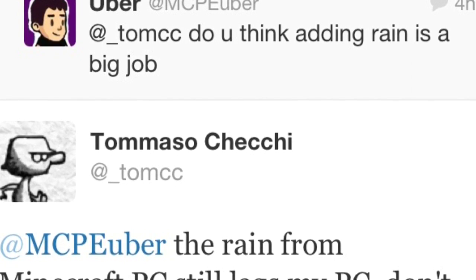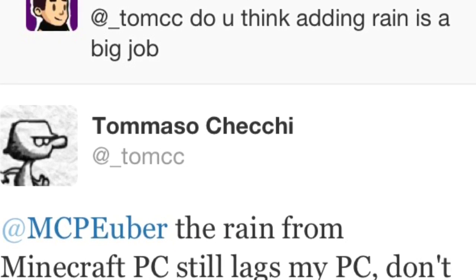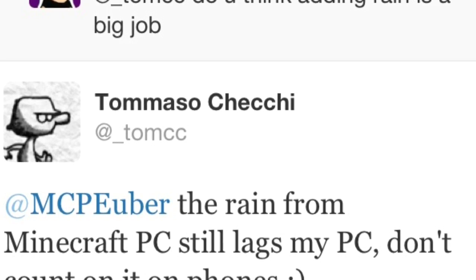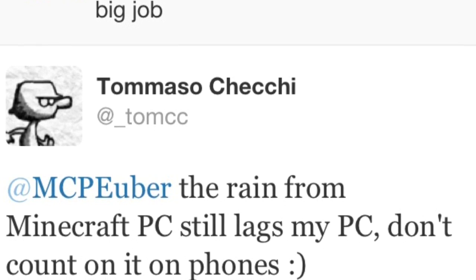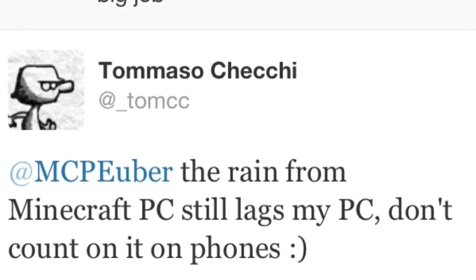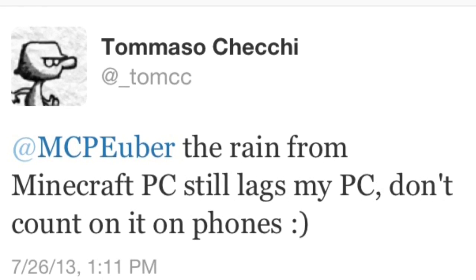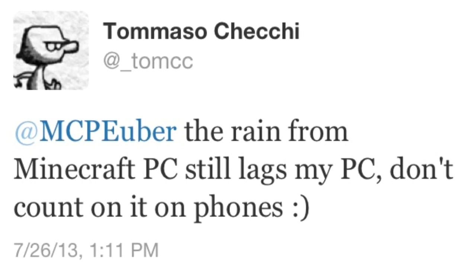This is completely understandable because rain is a falling object — it would cause a lot of lag on mobile devices. So rain and other weather-related features probably aren't going to come to Pocket Edition ever. This is kind of disappointing because weather in Minecraft always gives it a more realistic look and feel. Unfortunately, weather won't ever come to Pocket Edition. That doesn't mean they won't give it an attempt in the near future — I'm sure they'll try to code and optimize rain, but the chances of ever having it in Pocket Edition are extraordinarily unlikely.